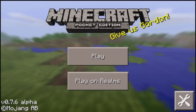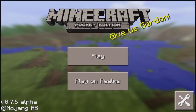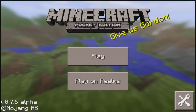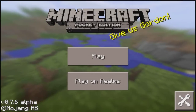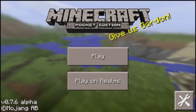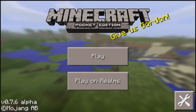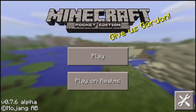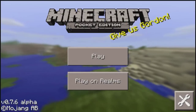Hello everyone, Absolute here, and today we bring you a Minecraft Pocket Edition 0.7.6 update review. This was released first for Android users, and iOS users have to wait for Apple's review to check for bug fixes — though I'm not sure they actually do that — but supposedly they do. Anyway, I'm going to be showing you new features that Mojang did not tell us about.